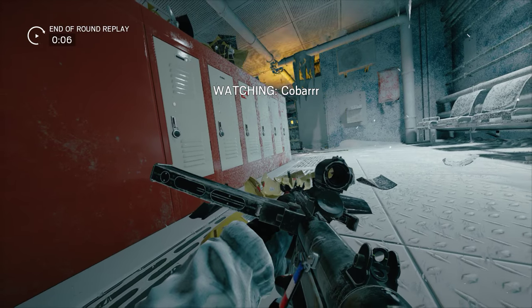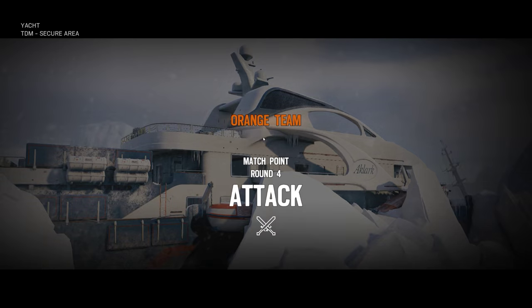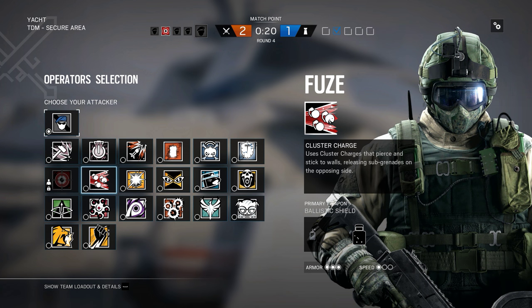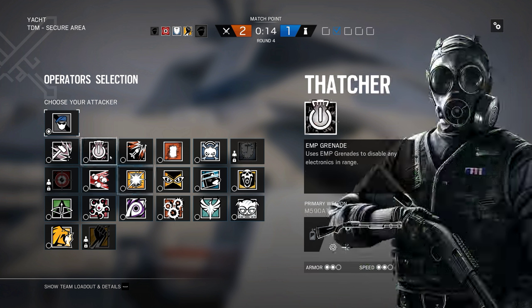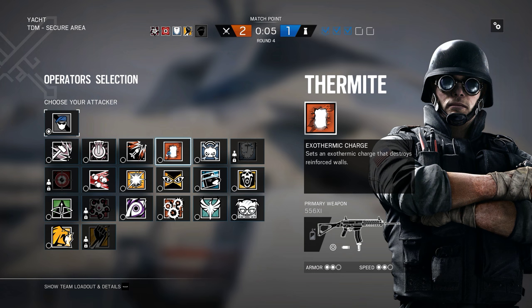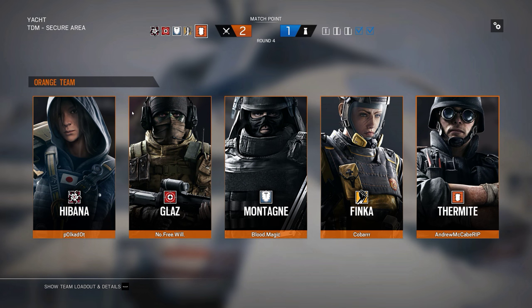Why did he do that? I think defense wins if it contests for like a few minutes. It was the longest time — did he think no one was on the mirror? He just walked right in front. He gave up. That was so clutch — that guy missing his shots. That double mirror strat actually worked. They got fucked by not getting a hard breacher. Okay, let's get a hard breacher.